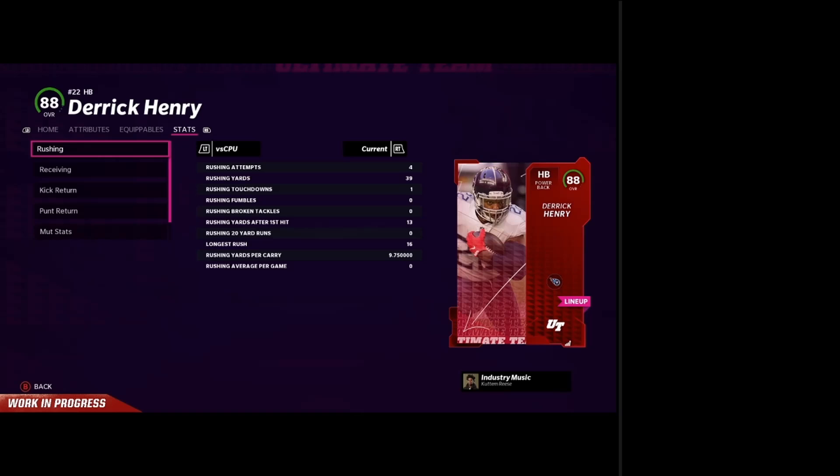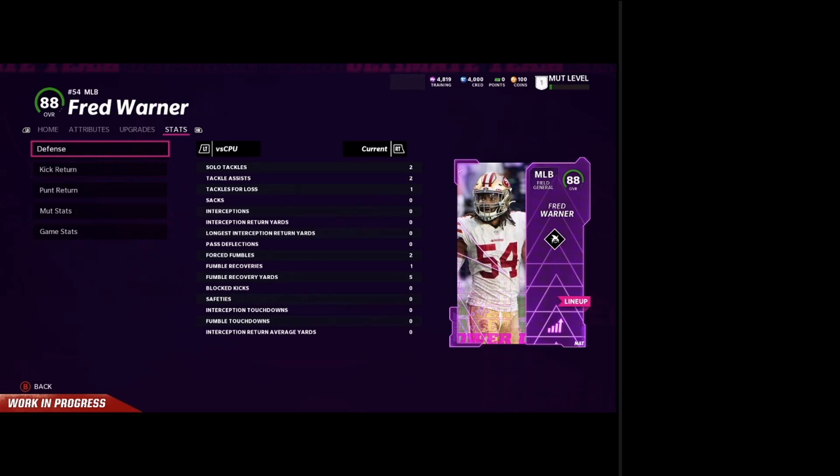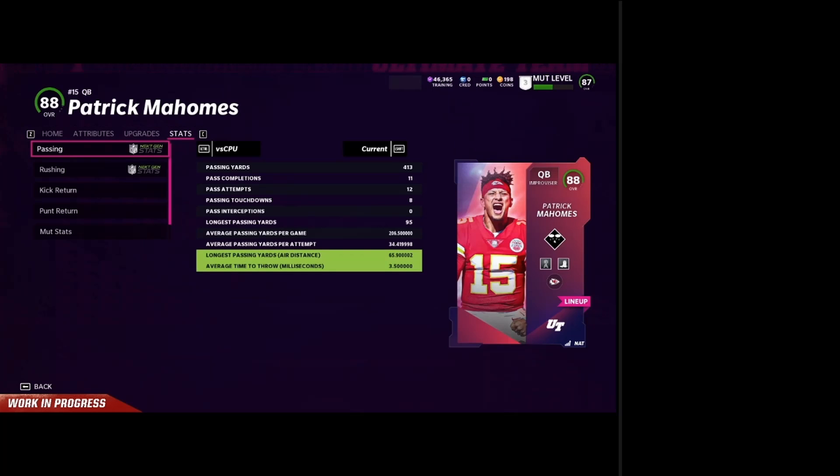What you want to do is day one, two, three, or four when you get the game and you see people are starting to play with the cards — go in there, look at stats, see who's releasing the ball the fastest, see who's jumping the highest, see who's hitting the hole the hardest, see who breaks the most tackles. Those are going to be the budget beast cards. Basically all it is saying is which are the budget beast cards — get them at the lower of their range, then sell them at the top of their range.